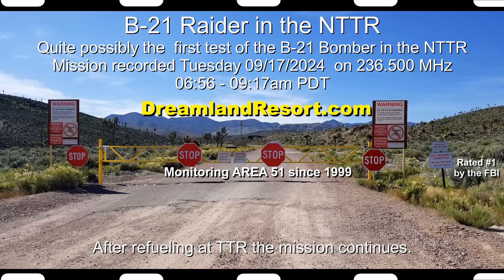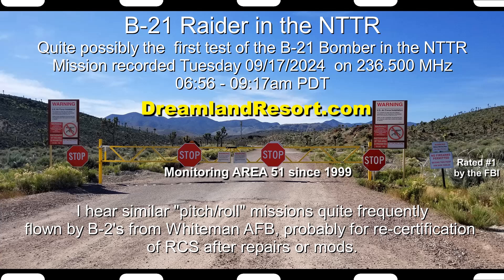2, 1, maneuver. Pitch plus 17.5, roll left 10. 13.4, 17. 2-6-0. 13.4, speed 270, card head 285. 5, 4, 3, 2, 1, maneuver. Pitch minus 17.5, roll right 7.5. Altitude 6.9, speed 375, card head 278. Card head 278.